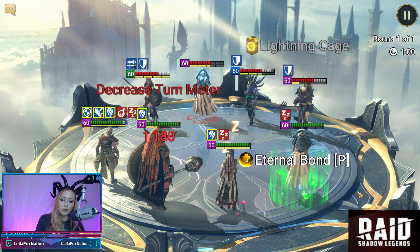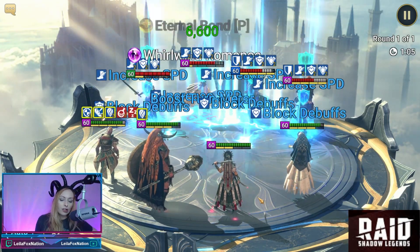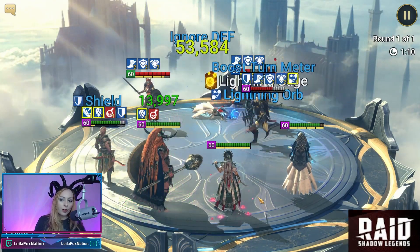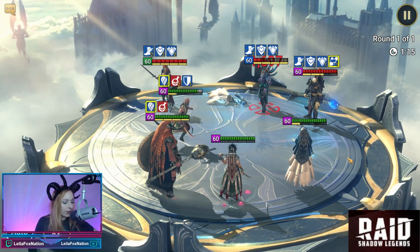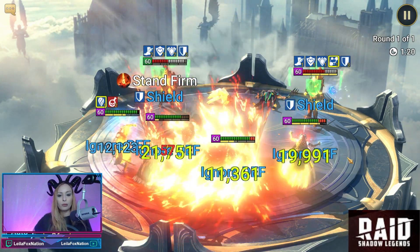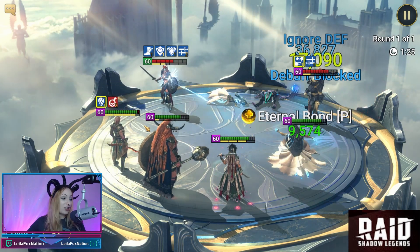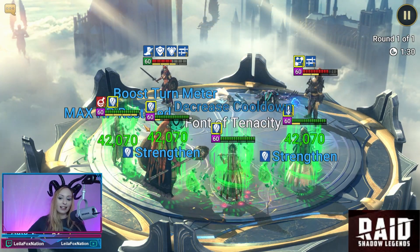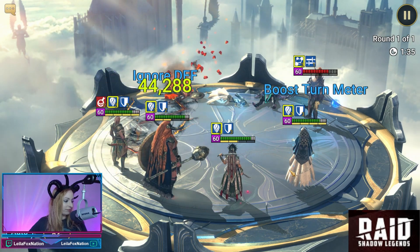Jeepers has two comps currently. This is the one with Ursuga in lead for the HP. He also has another one with Marichka in lead for speed instead. We knew this team was going to go first, so we wanted to withstand anything they'd do — which is why we went with the Ursuga comp for the HP. We're not worried about these two. Taras keeps counter attacking and our team really hasn't been in any danger at all.